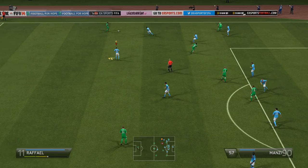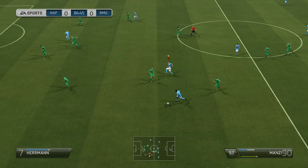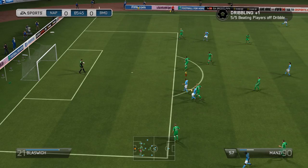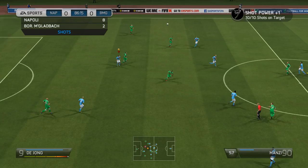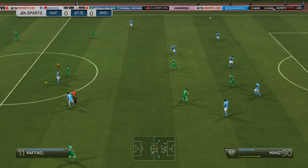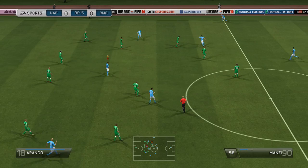Switching it back to Rafael and Arango and Wendt again — a nice bit of interchange. De Jong has given the ball away and Manzi has a chance to break, looking to get his teammates involved. Stepping inside — he's managed to sell the defender completely. But what an awful shot; this scuffed left-foot effort is exactly what we were talking about. He really does need to work on that left-foot finishing. A De Jong effort from all of 30 yards is easily collected by Contini. Only the 88th minute and we're staring a goalless draw in the face again.